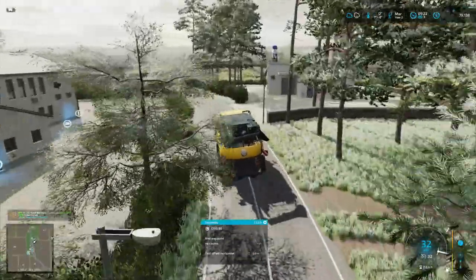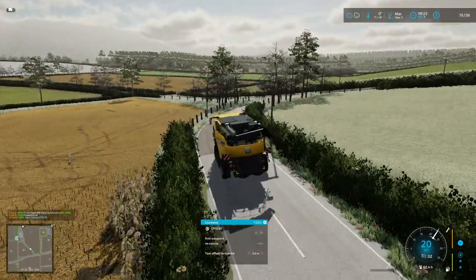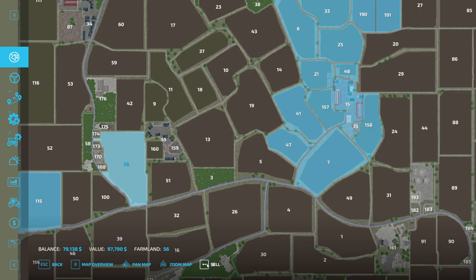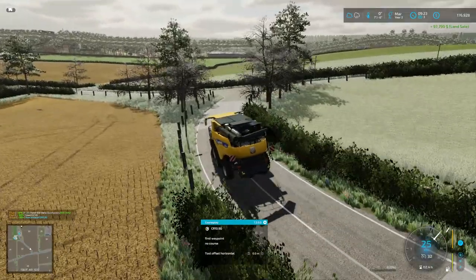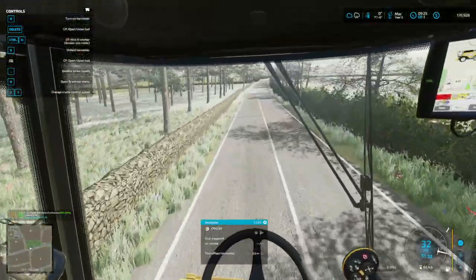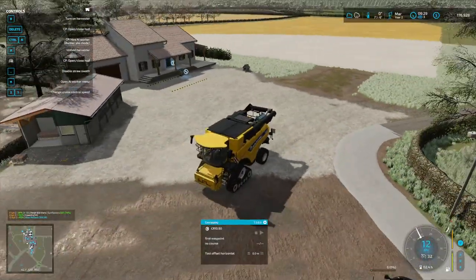We need to get this guy to work right away on the barley field. We can sell that field now — this one here. Driving at 176 looks a lot more pleasant without a header.